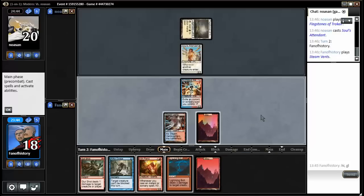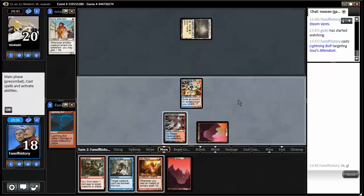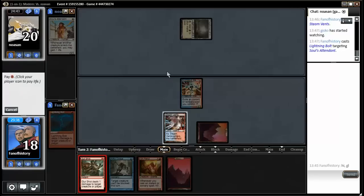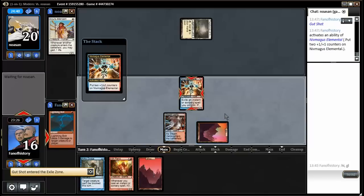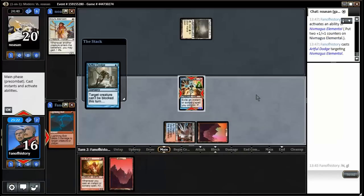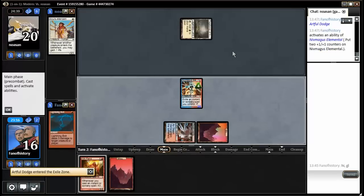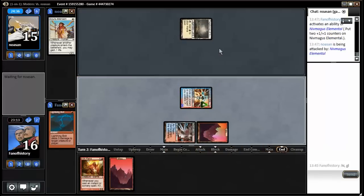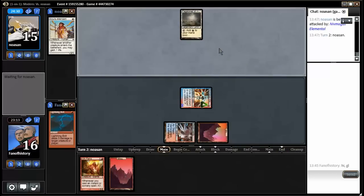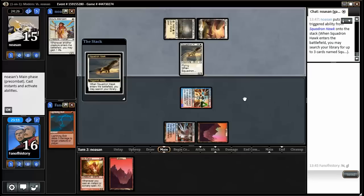I'm gonna place the instants. Pay the life. Bolt it. Play the Gitaxian Probe. Eat the Gitaxian Probe. And swing for five. I wonder if that's enough and if it was correct to bolt the Souls Attendant. Path to Exile will suck, and maybe this was too risky. But I know how hard it is to find Path to Exile in the Soul Sisters deck.